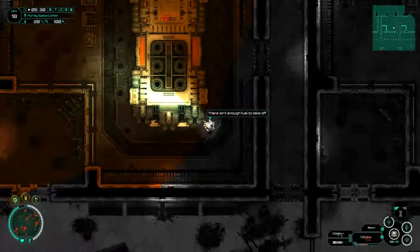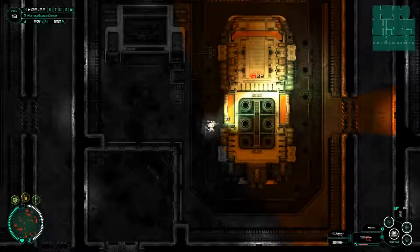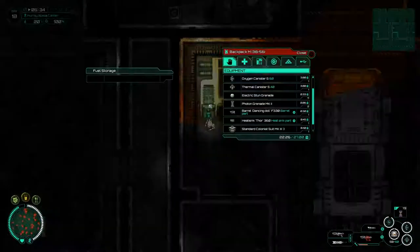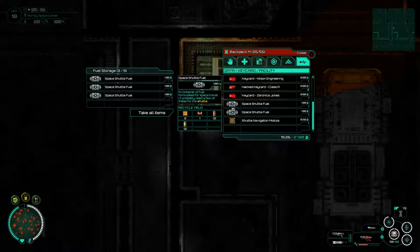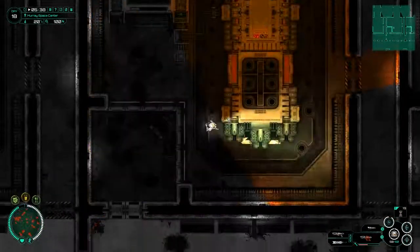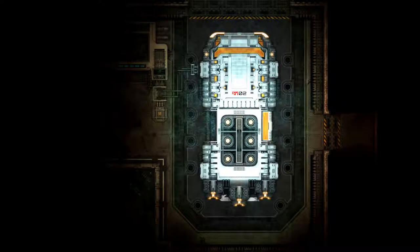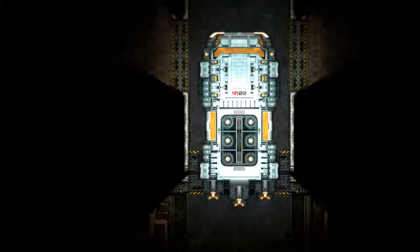There isn't enough fuel to take off. Where do I put the fuel? I still have a whole bunch - that's for the engineering chip which we fixed. Maybe this fuel storage? Let's come down to the bottom here - one, two, three, four and five. That is the minimum number I was told I needed. Time to get the hell out of here.